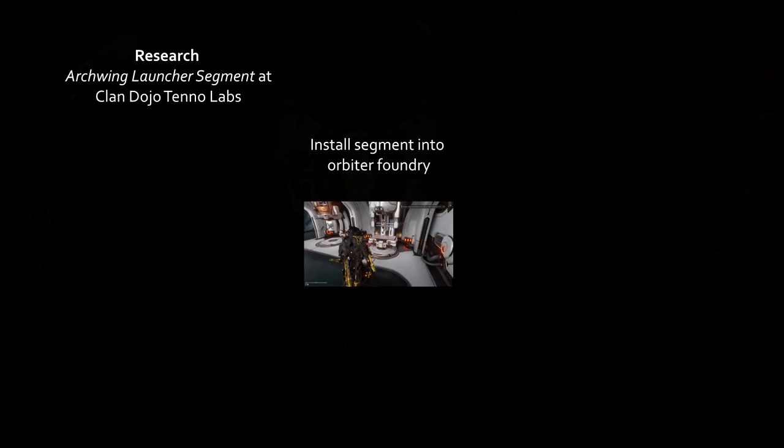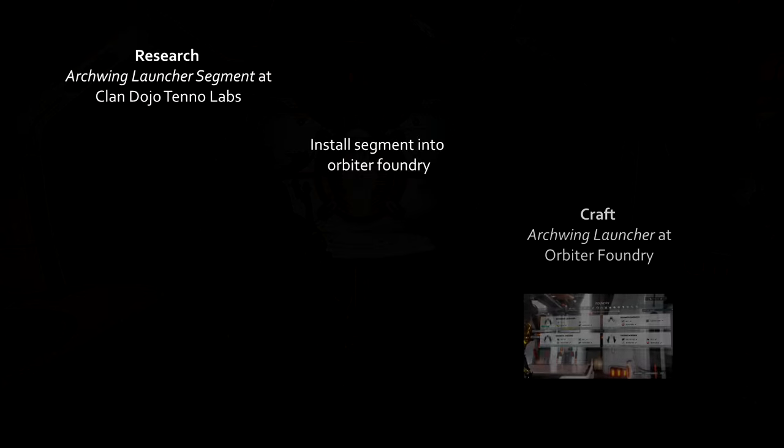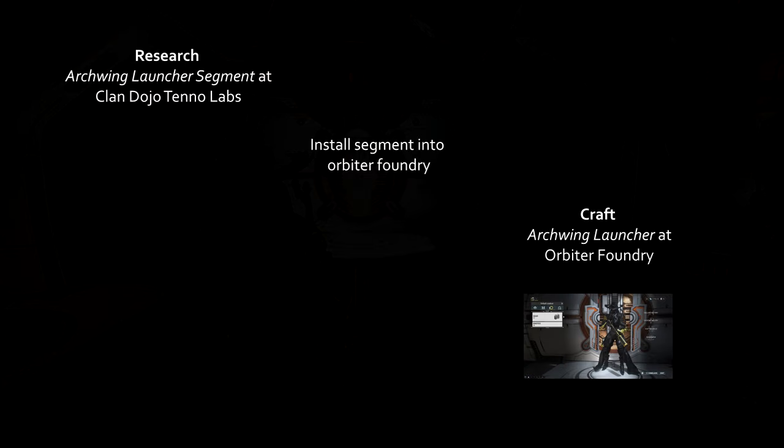To summarize: we first research the Archwing Launcher segment at your clan dojo, then we install it into our foundry, then we craft the Archwing Launcher gear item and equip it into our gear wheel, and then simply use it.